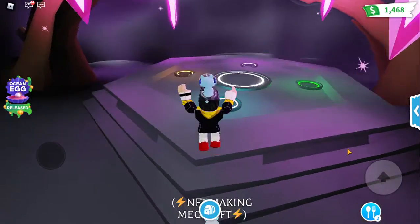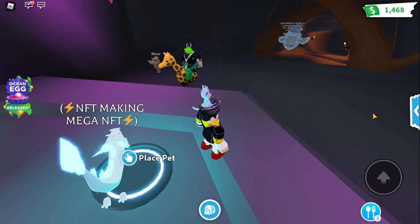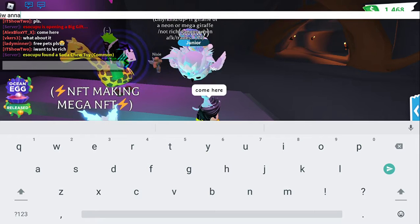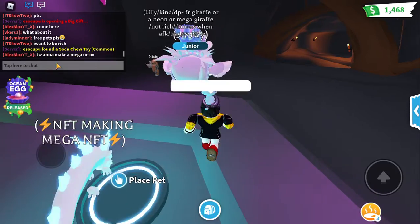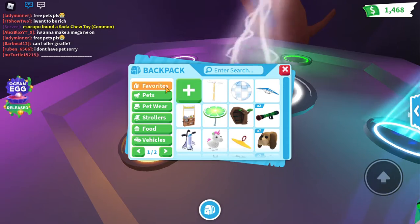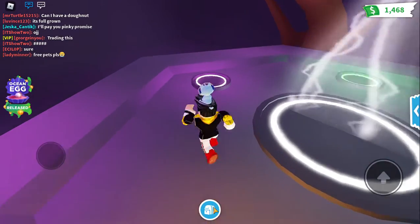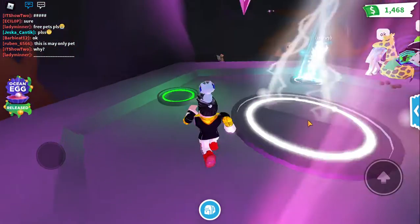I should make it faster. Come here. I want to make Mega Neon. I'm going to make Mega Neon. Equip. Place this. Equip. Place this. This is the last.